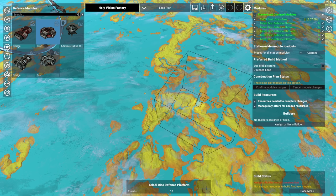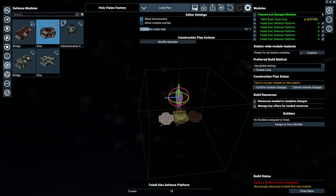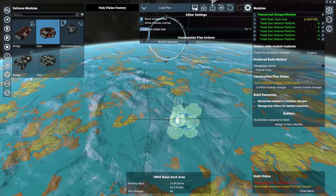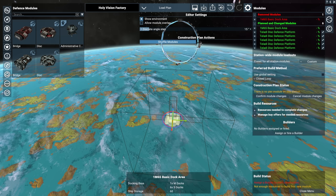Before we hit commit, come over here and remove global settings, setting it to Closed Loop. Now with it set to Closed Loop, hit Confirm Module Selection. We have three defence modules stacked vertically and two horizontally, all facing toward the gate. You can then rotate the whole structure to line it up with the gate, ensuring any ships coming out face this defence tower immediately. It's a cross-shaped platform that can hit from all angles.